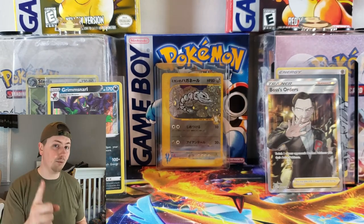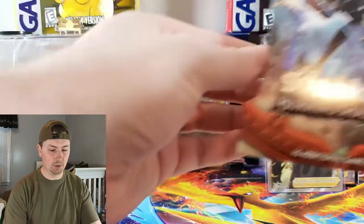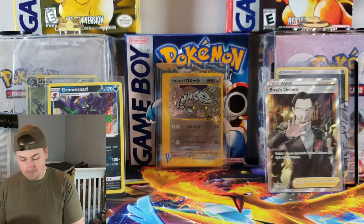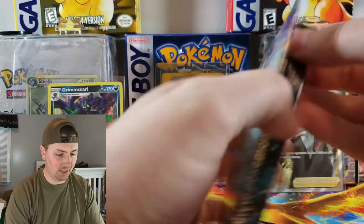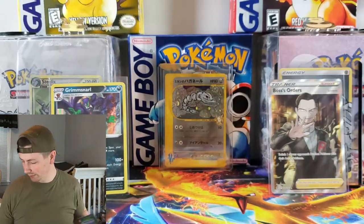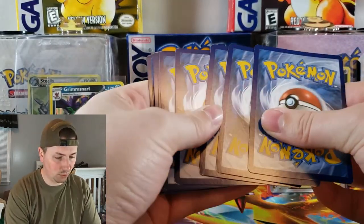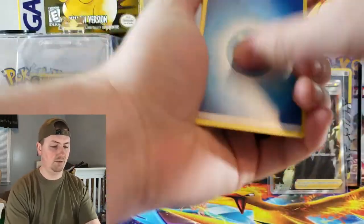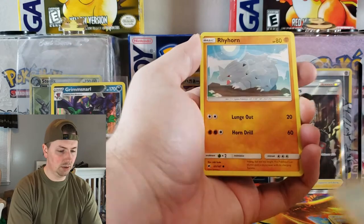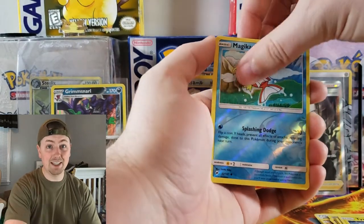Before we end the video, I do have one more booster pack I want to open. For the final pack, to end this video off on a good note, we are going back to our Burning Shadows hunt. We got to pull that Charizard at some point — we just got to keep going. So I'm going to keep opening these since there hasn't been a huge spike in value for this set yet. Kirlia, Olivia, Lunatone, Hoot-Hoot, Rhyhorn, Ralts, Tangela, Tynamo, Reverse Holo Magikarp — and here is the Charizard!